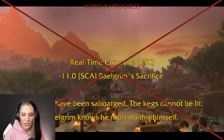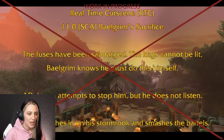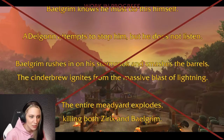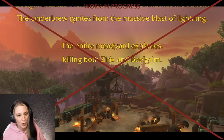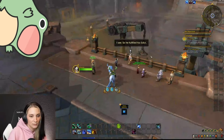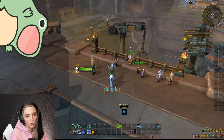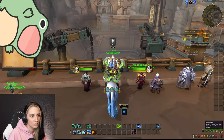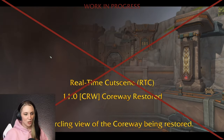The fuses have been sabotaged — the kegs cannot be lit. Belgrim knows he must do this himself. Adelgon attempts to stop him but he doesn't listen. Belgrim rushes in on a Stormwork and smashes the barrels — the Cinder Brew ignites from a massive blast of lightning. The entire meadery explodes, killing both Cyrix and Belgrim. His sacrifice is not for nothing though — he manages to reunite two of the Dwarven races.